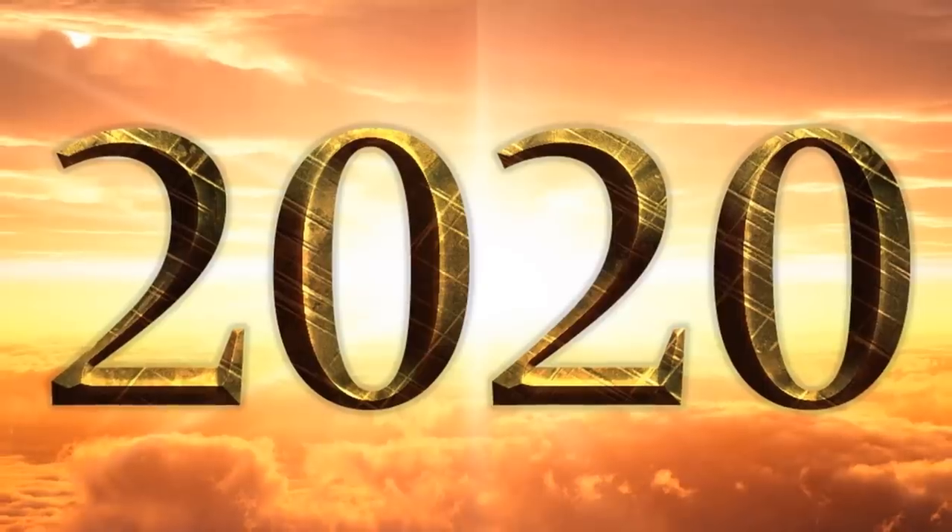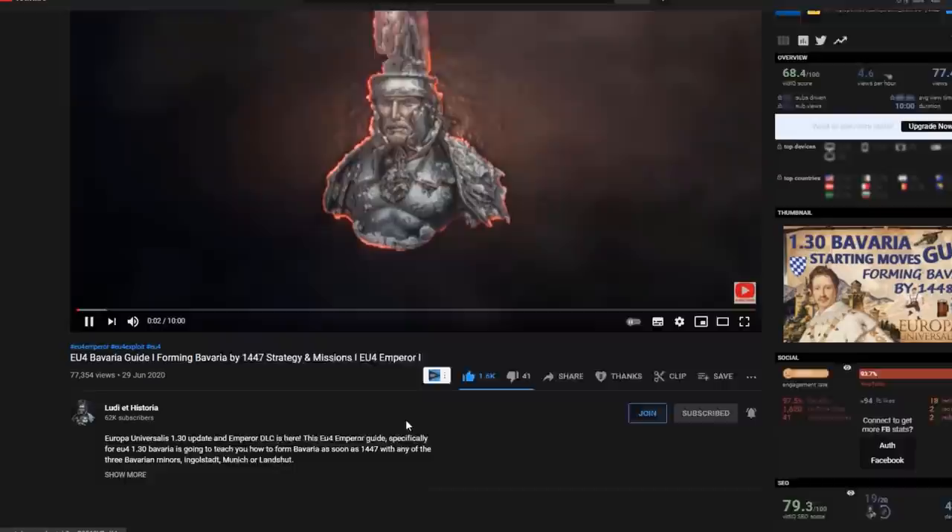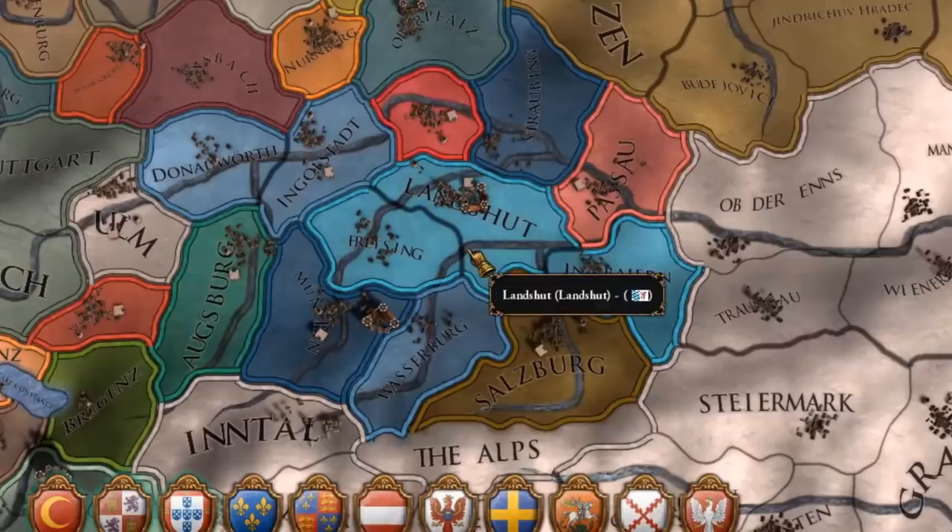One year ago I started making country guides for Europa Universalis 4 and Bavaria was my first nation to cover. In honor of that, today we'll be doing another Bavaria guide updated for the 1.31 version of Europa Universalis 4, and I am going to start as Lanshed because Lanshed has a better starting situation and is quite a bit stronger.